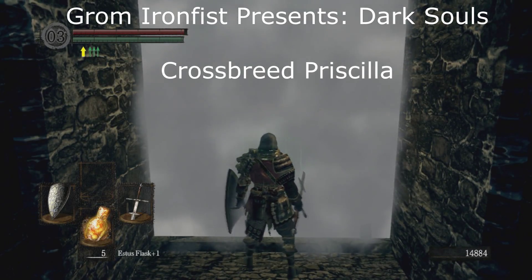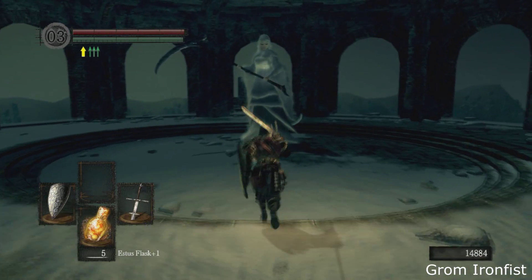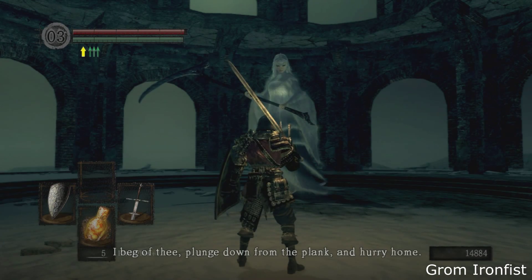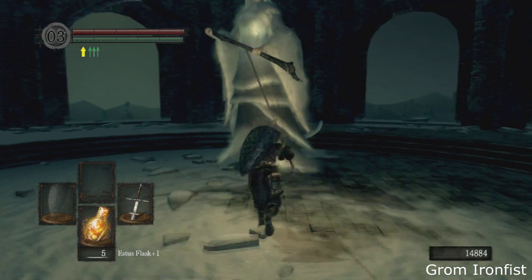I'm going to show you this optional boss. You don't have to actually fight her — you can just go right behind her and exit the whole zone. But if you want the dagger or her soul, you have to actually kill her. I kind of feel bad that you have to fight her because...